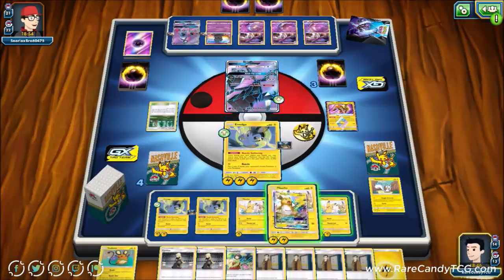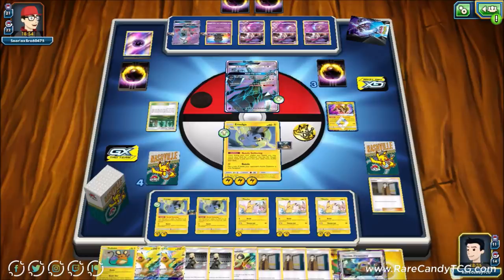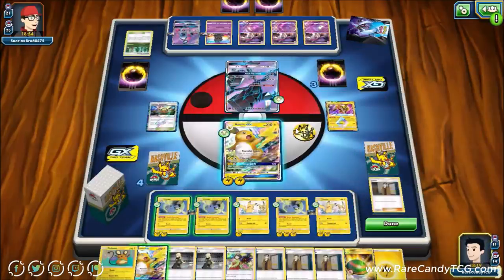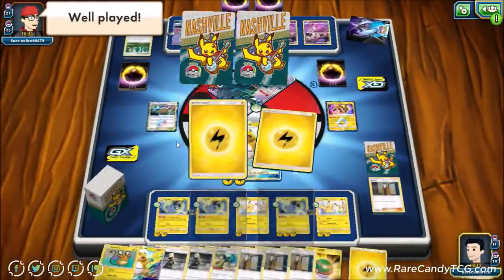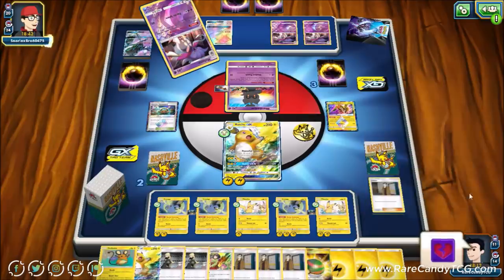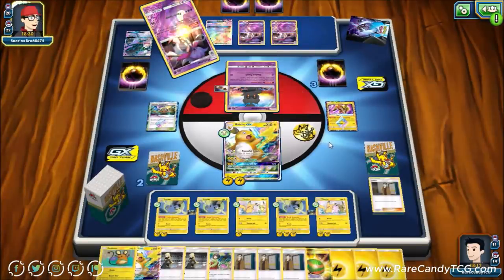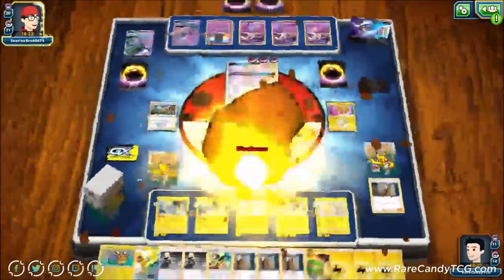We attach energy to Pikachu and evolve into Raichu. We use Looker and play Thunder Mountain. We really need to find Guzma — we do have one prized, so between our top deck and two prizes, if we find it we're in good shape. We see the well played from our opponent. They have Marshadow though — that's pretty bad. We could definitely lose that way. We're going to go down to one prize, so we can't even sacrifice a Nuzzle Pokémon — we literally have to hit Guzma off the top deck. We didn't hit it off our prizes; two left in the deck.